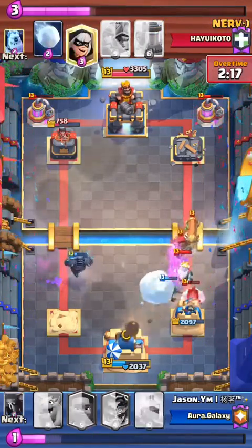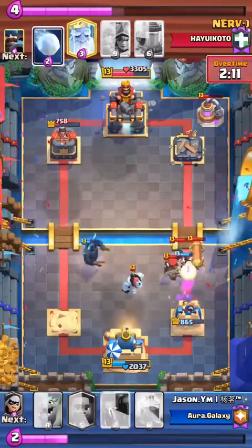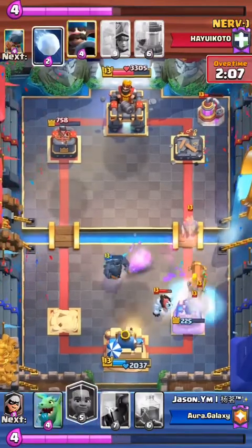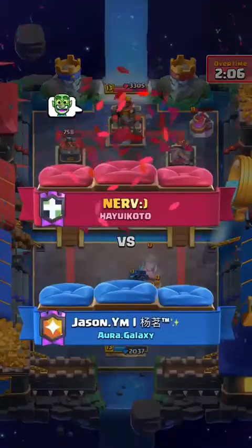But that leaves a huge opening on the right side. There's no way Jason could defend this — there's way too much. Nerve made the proper play, threw everything he had on the right side and is just going for it. Full send right side — the battle ram's gonna connect. That's game! Fantastic lightning block — incredible play. Well done, Nerve.